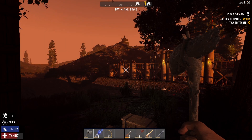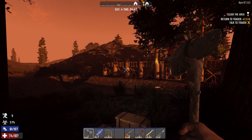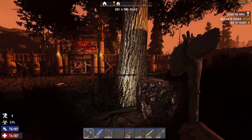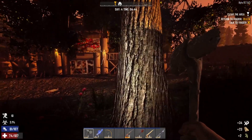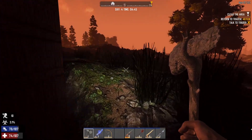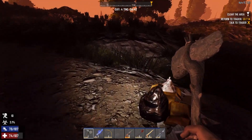Good morning, evening, or afternoon ladies and gentlemen, welcome back for episode 7 of how to play 7 Days to Die beginner's guide. In the last video we finished up a little bit of the Trader quest we had left over. In this video, we're gonna be working on trying to farm up a little bit of wood and everything just to get something started for a horde night.